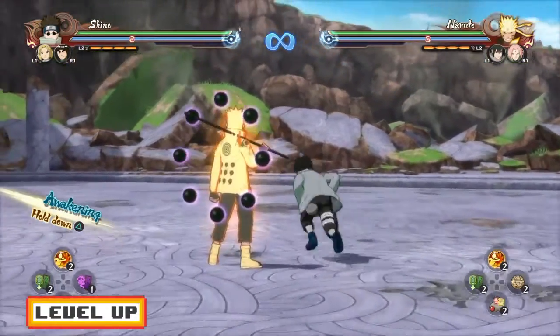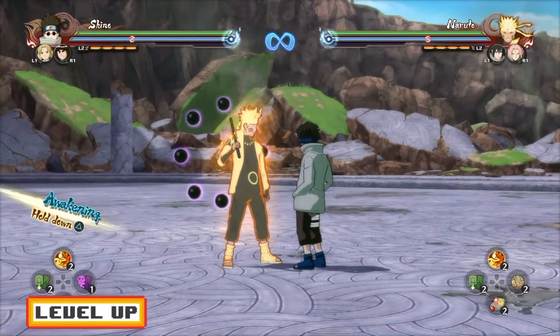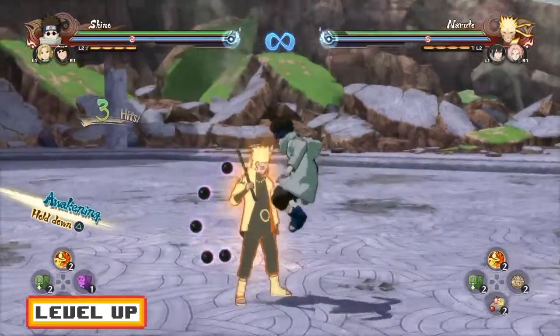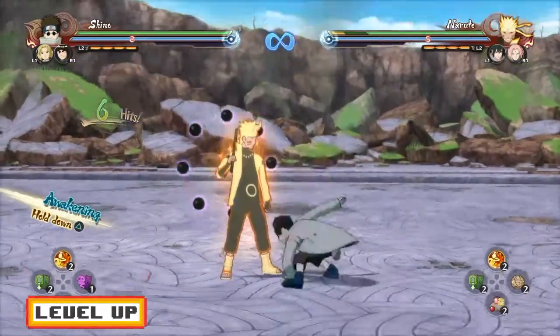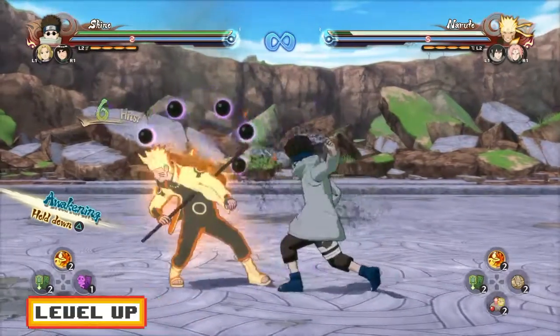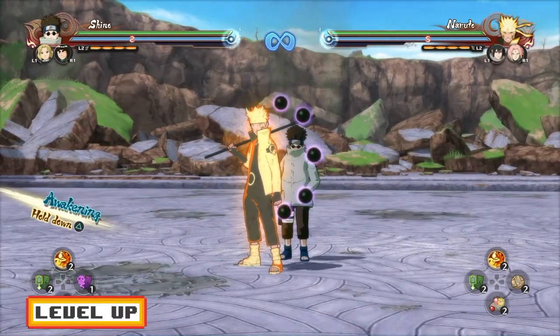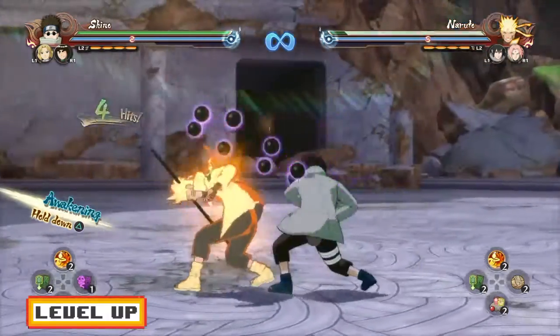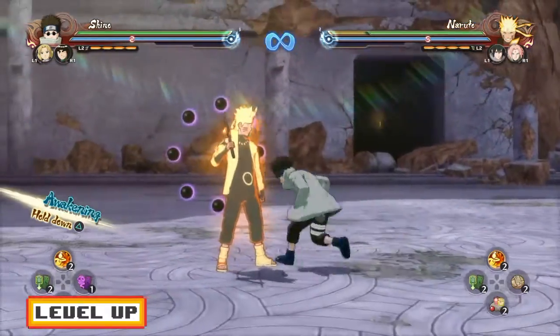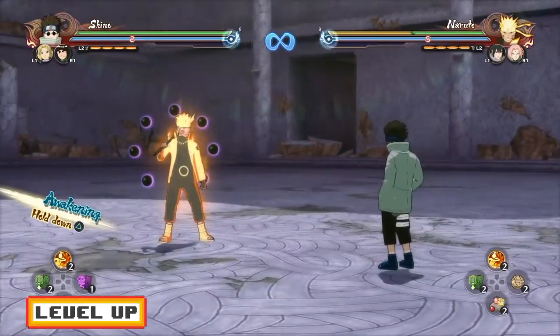Let's talk about his cancels. This is why I cannot stand PTS characters — their jutsus are super, super long. So 2 hits in, you guys can cancel. You guys can also cancel 3 hits in, and also 6 hits in. If you are new to my character guides and you don't know what a cancel is, I mainly mean guard break cancel and stuff like that. I have a tutorial on it — check out the tutorial playlist. You guys can also cancel 11 or 12 hits in, as you guys can see right here, and also 14 hits in.